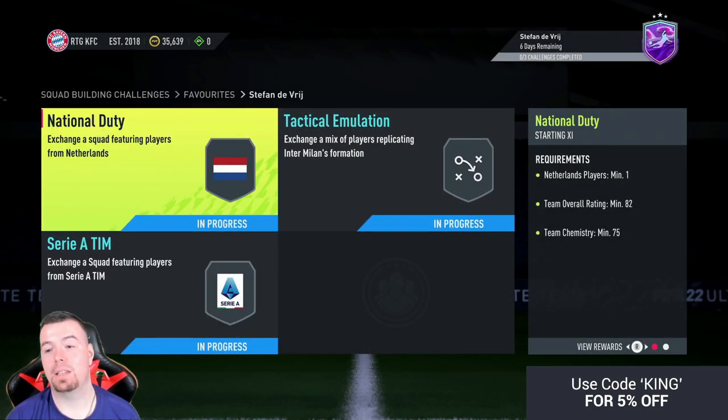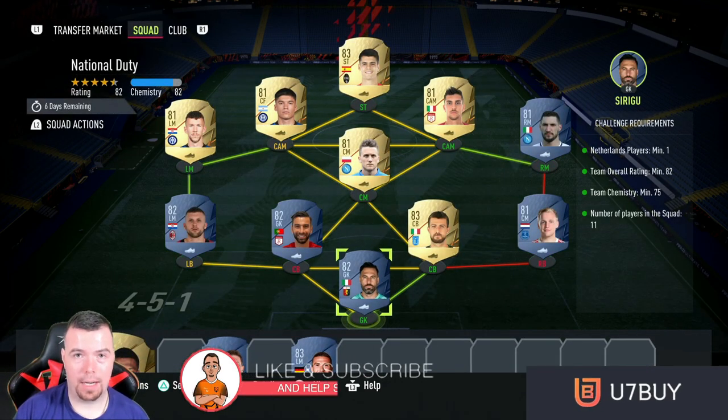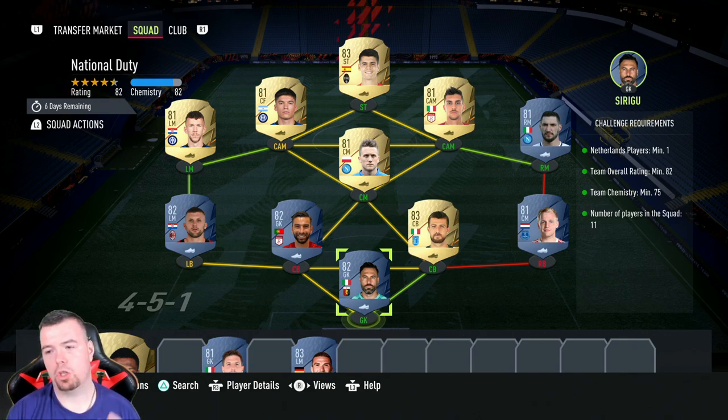I can see why it's kind of expensive. There are three SBCs. As you know, before we get into these — it's a Foot Birthday card. At the time of doing this SBC, which has been out for a couple of hours, bids and sniping will always be cheaper. Don't forget prices do fluctuate.